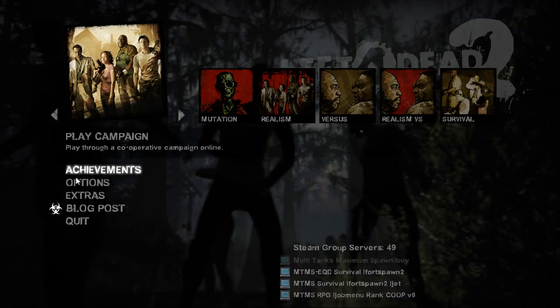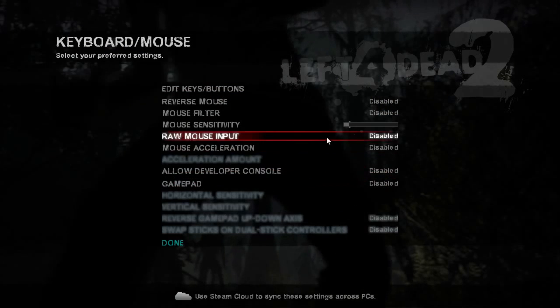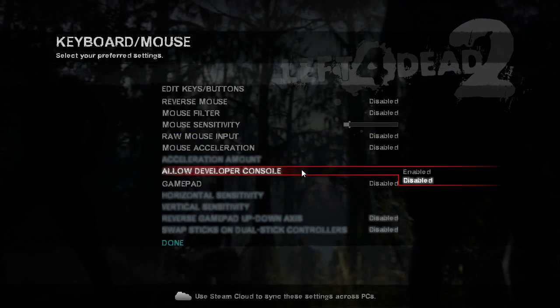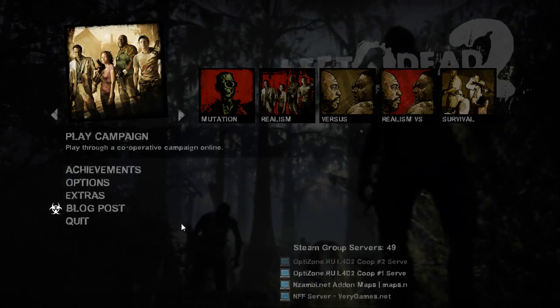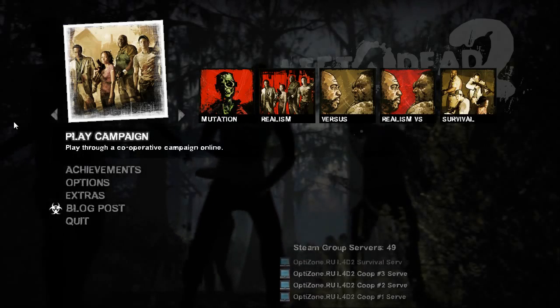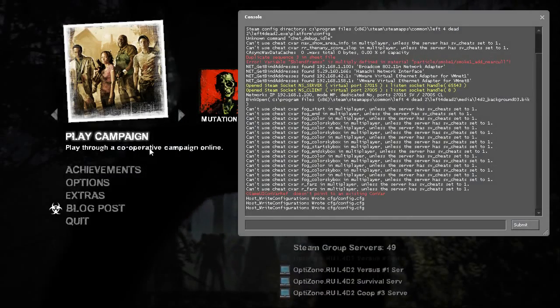First you're going to have to go to Options and then open up your keyboard and mouse control panel. Then you want to go to 'Allow Developer Console' and enable it. This is very important — the enable button to get into the menu is usually the tilde key, or the key to the left of the one.